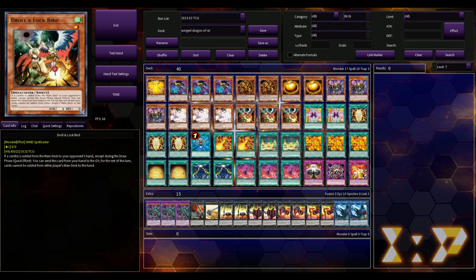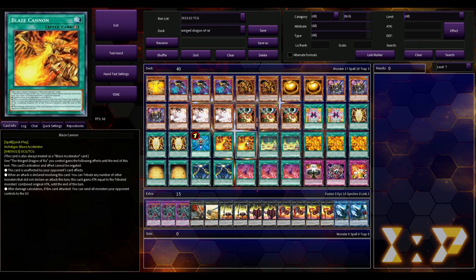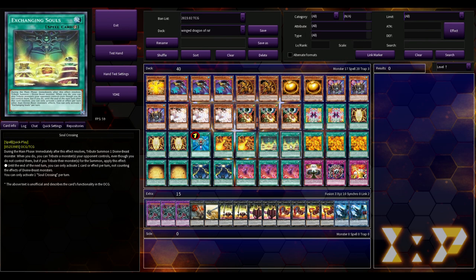We're playing three Ash Blossom — though these should be Maxx C; I want to make this TCG-legal so these could be Droll and Lock Birds, Ghost Ogres, Lightning Storms, or anything you really want. We're playing two copies of Numeron Calling and three copies of Ancient Chant, which is basically a Reinforcement of the Army for Ra. We also have one Monster Reborn, two copies of Blaze Cannon — which gives Ra more of its anime-esque effects — and the activation and effect can't be negated, so it's definitely going through.